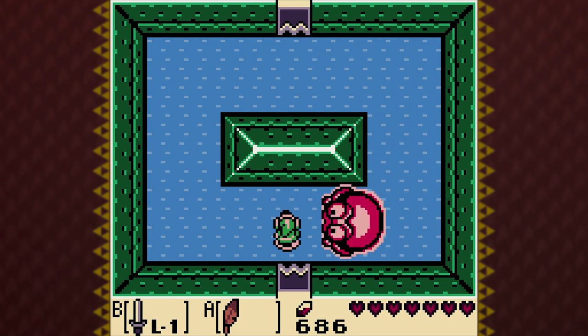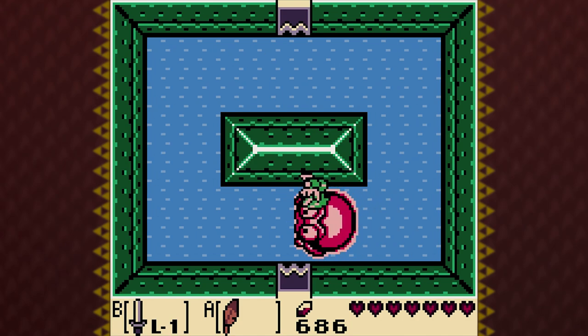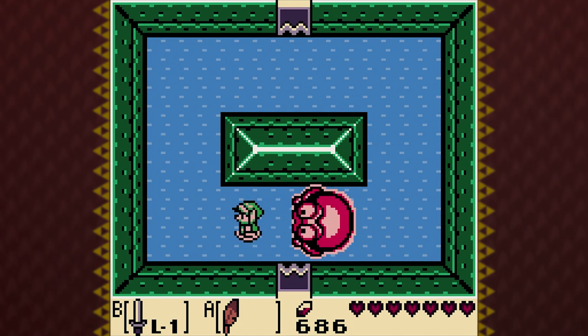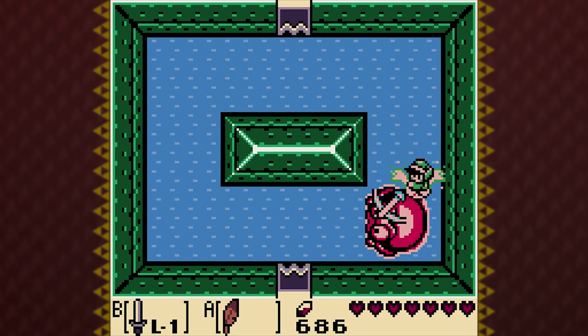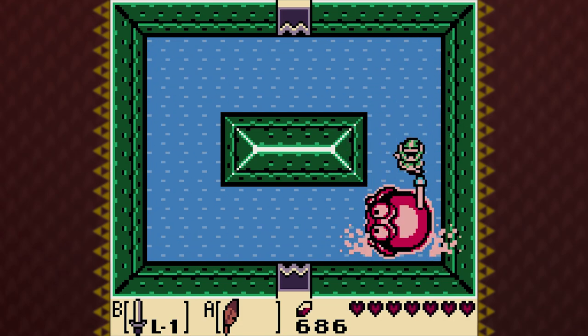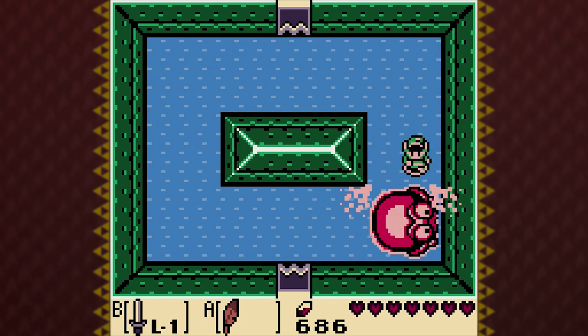This is the mini-boss. It's known as Q-Ball. Basically all you do is you jump over it and you smack it from behind. It's kind of similar to the mini-boss in Lord Jabu Jabu in Ocarina of Time. It's pretty easy once you get the pattern down.